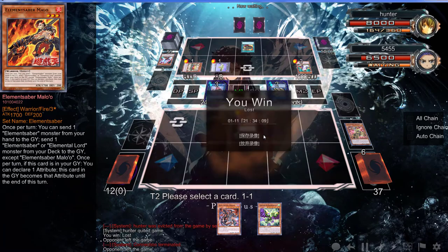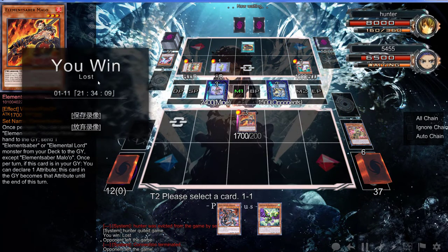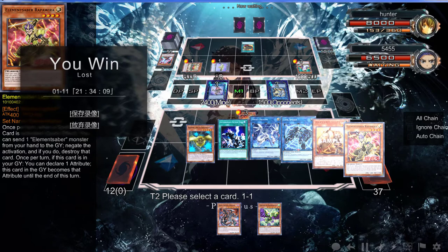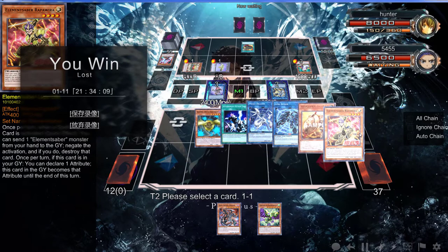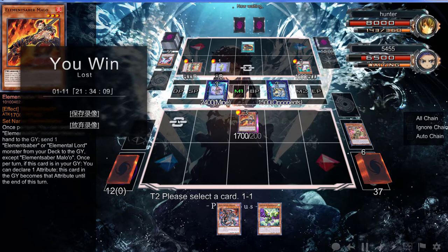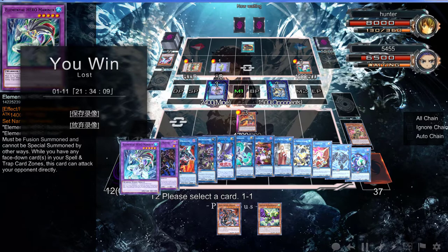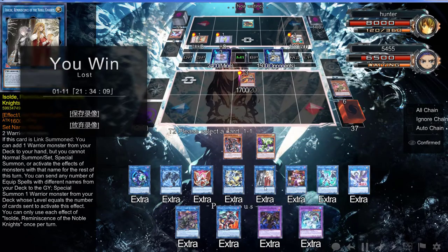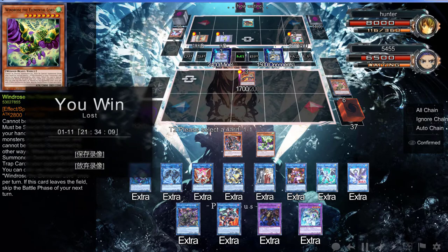Alright folks — after a fun game I guess he decided he didn't want to play anymore. So here's what I was going to get: we have Light, so I was probably going to get Wind — actually the Water one. Then proceed to go into Isolde, and Isolde would have added me the green Saber — the green one for next turn — and then Isolde would also be on the field at 1600 attack.